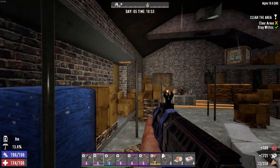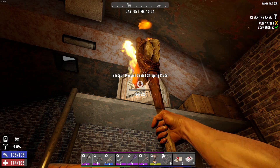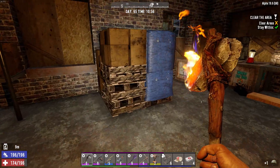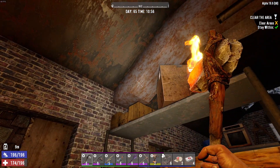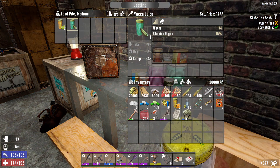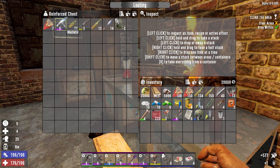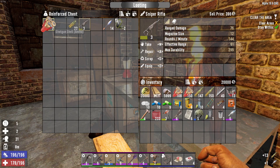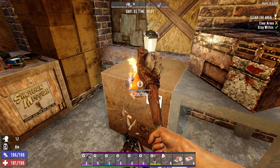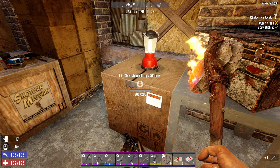Shotgun Messiah. Okay, trying to think if there's any guns that I'm still missing that I need to collect. There might be. You know what? Let's hit up that — let's get a little bit of that. There we go. Machete — I have this. Sniper rifle — I've picked up plenty of sniper rifles, I just don't know if I have one at my base.